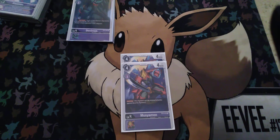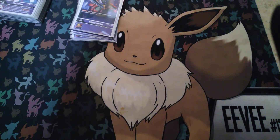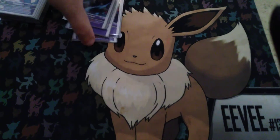2 copies of the BT5 Masamon — Jamming, not a bad card to play when you have it in hand or as an Inheritable. And then to round up my Champions, 3 copies of the structure deck Garumon — same as Gabumon, you draw a card then discard a card. Definitely a really nice card to have.